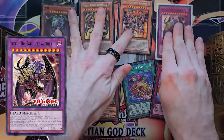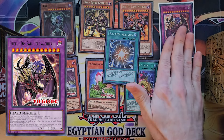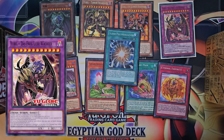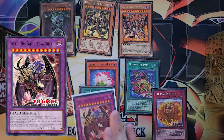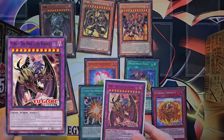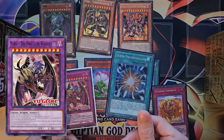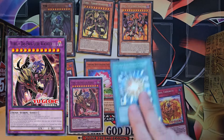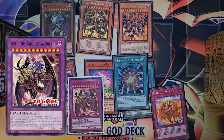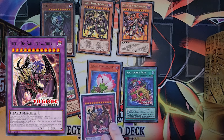In the anime, Yubel was all about using Super Polymerization, and that's kind of what this deck is based on. It's not only about summoning the main boss monster — a huge portion of the deck is being able to Super Poly out your opponents' monsters. The fusion monster needs one Yubel card plus any other number of effect monsters on the field, so as long as we have a Yubel on the field we can use Super Poly to fuse the Yubel with any monsters our opponent controls.